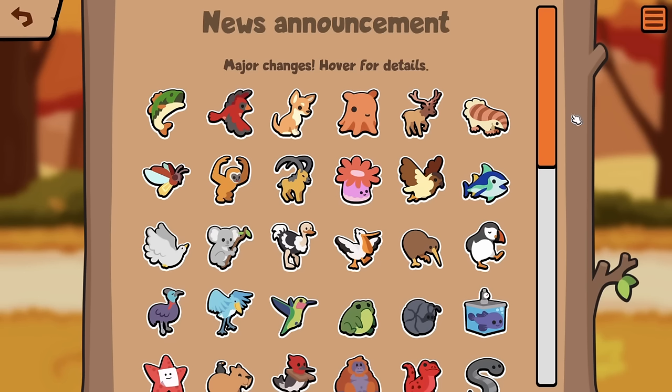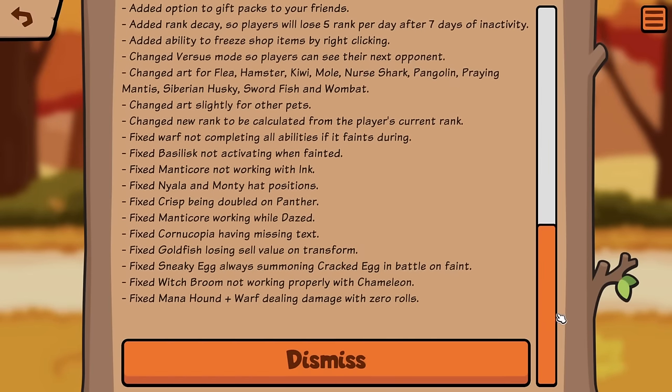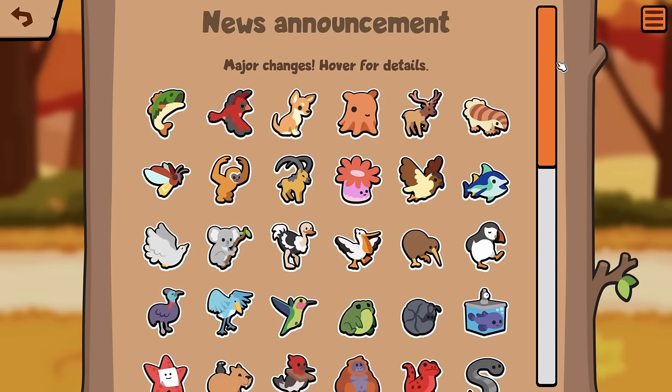What's up everyone, SAG here, and we're on the test server today because there is a huge change to Super Auto Pets. We've got a complete Star Pack revamp with a bunch of new pets to go over, a bunch of new abilities, some rank changes, some food changes, and we're going to be going over that today. So let's first check out the new pets.